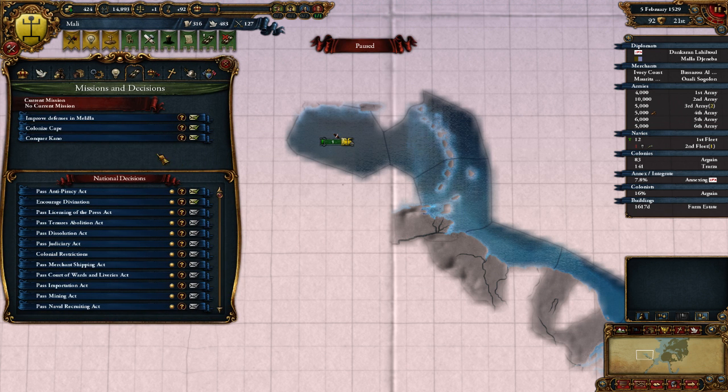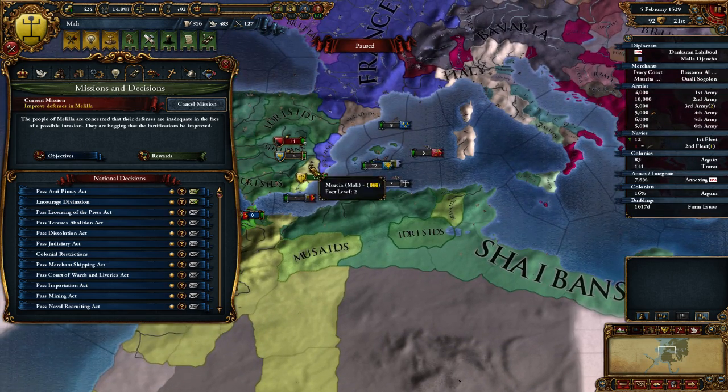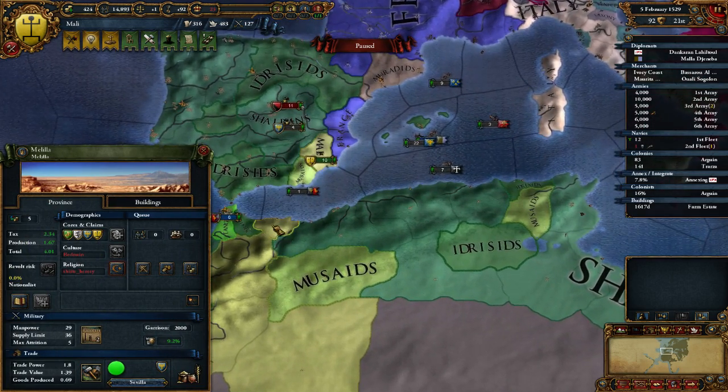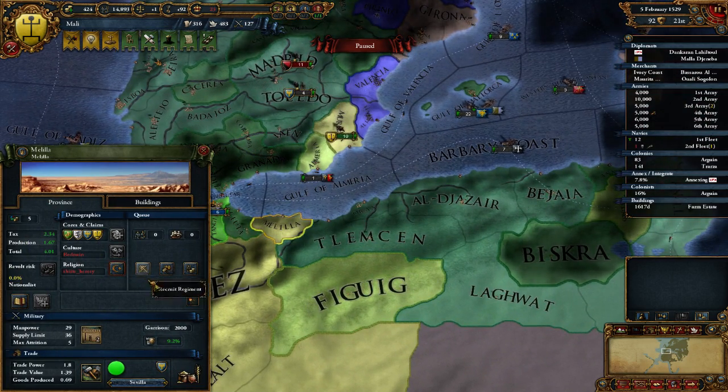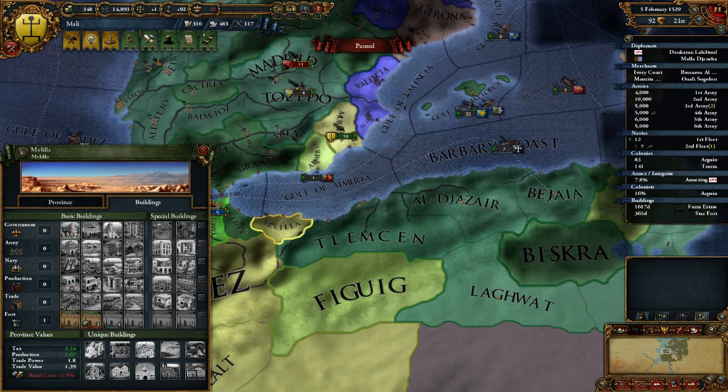We have a new decision to take - improve defenses in Malila, have a star fort. Sure, whatever, let's do it. It is costing us some stuff, but I think that's fine. Buildings, star fort - boom, there you go.